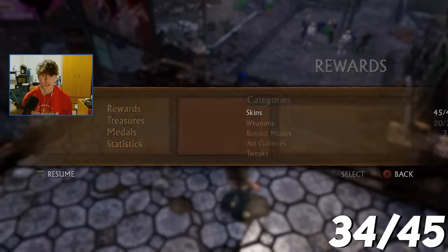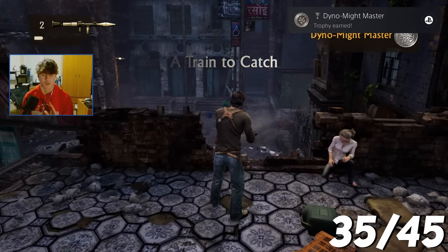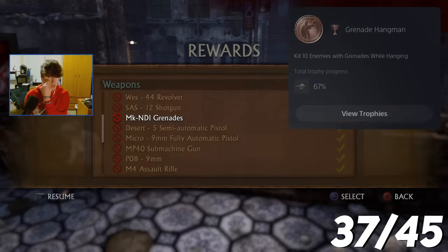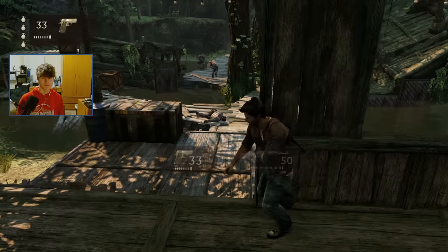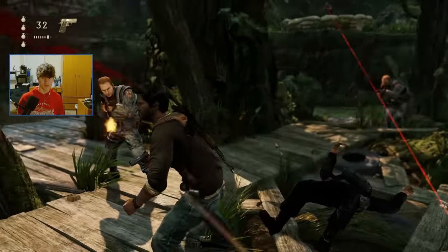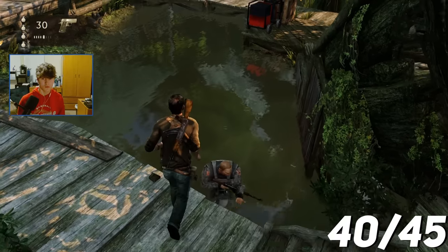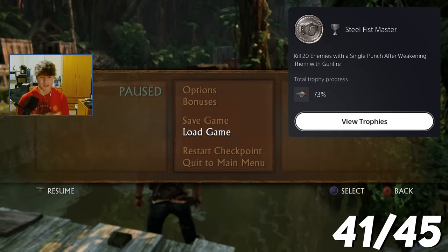I got an RPG and killed five guys at the same time for the Grenade Hangman trophy. I then had to kill 10 enemies in a row after weakening them with gunfire, using the same save and reload strategy. But now there's another trophy requiring you to do it 20 times in total. Steel Fist Expert — kill 10 enemies in a row with a single punch after weakening them with gunfire. Steel Fist Master — kill 20 enemies with a single punch after weakening them with gunfire.